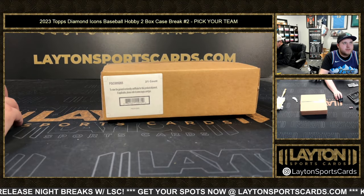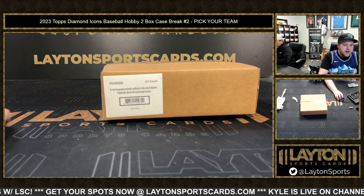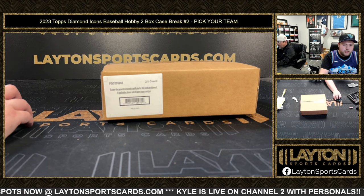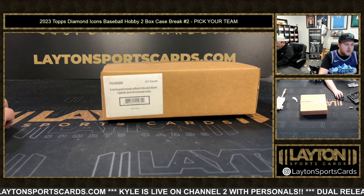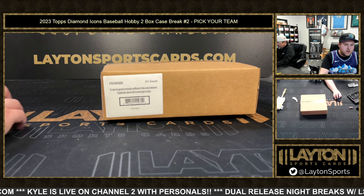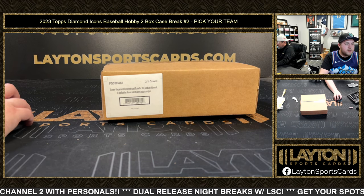What's going on everyone, Sam here with Latent Sports Cards for 2023 Topps Diamond Icons Baseball hobby, two-box case break number two, picker team style. Names and teams: Andre K - Orioles, David O - Padres, Donny H - Blue Jays, Gary G - Astros, Royals, Jake K - Marlins, Rangers, James V - Tigers, Jason H - Mariners, John A - Angels, Yankees, Pirates, Red Sox, Dodgers, Mets, and Cardinals. Josh - Diamondbacks, Costa K - Brewers, Twins, Rays, Nationals, Rockies, Christopher W - Braves, Ron S - Phillies, Russell F - Athletics, Steven U - Guardians, White Sox, Cubs, Reds, and Timothy M - Giants.